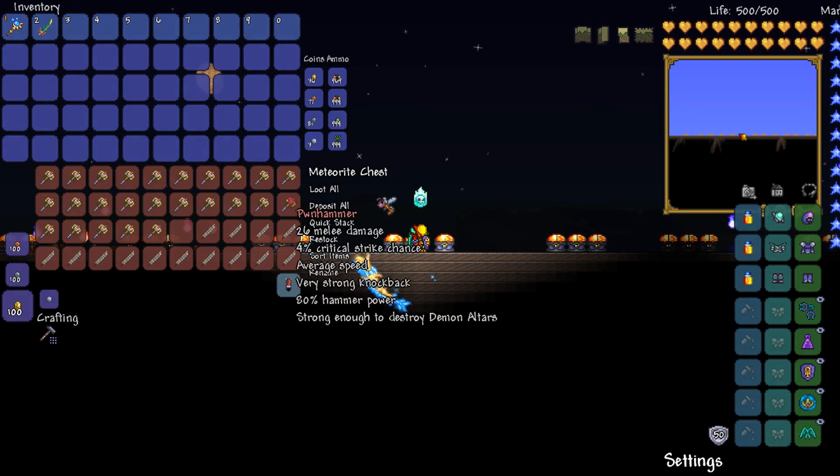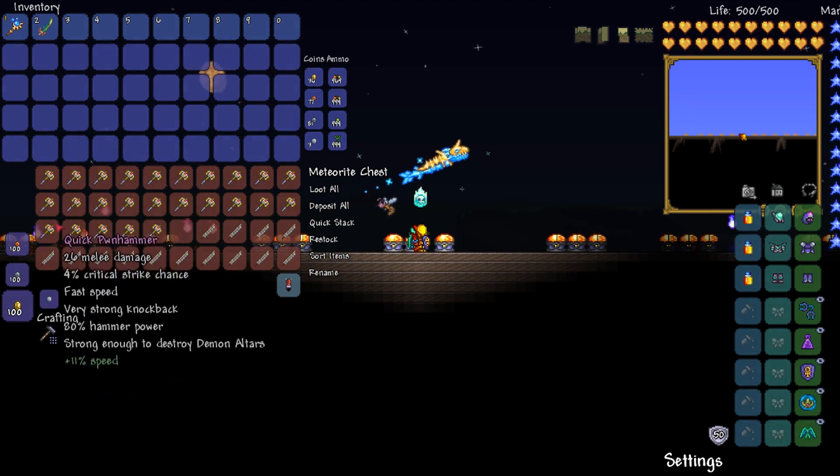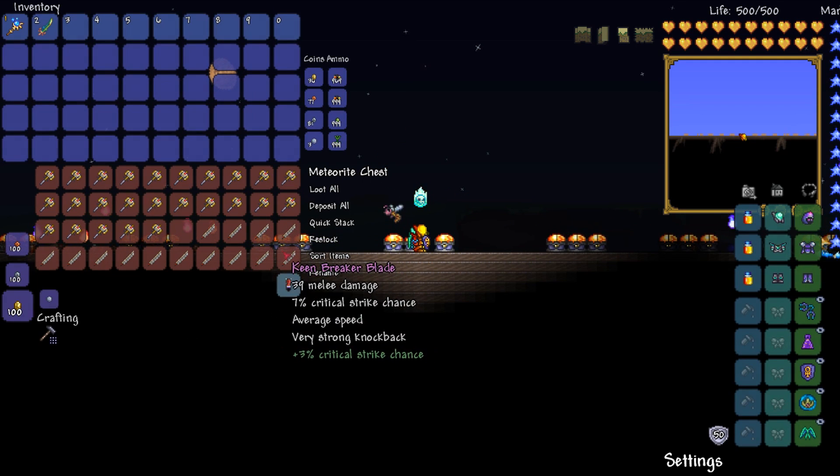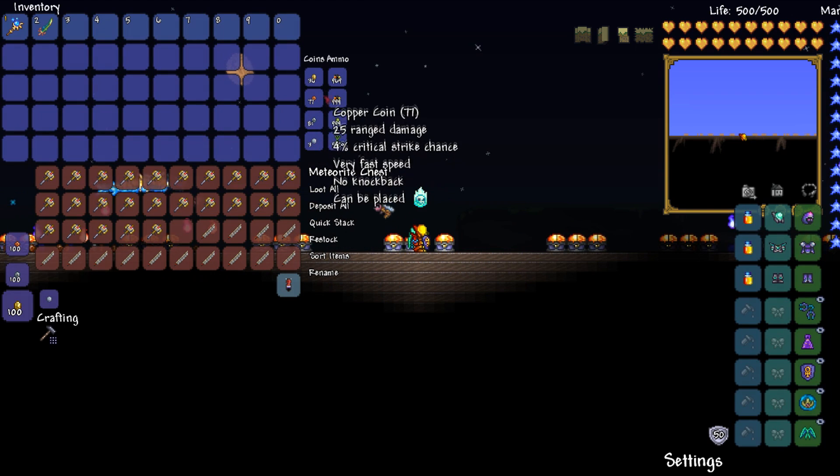Then we've got 25 Pwnhammers that are a 100% drop. These do range in what you get — we've got Godly as our highest. And then we've got 14 Breaker Blades. That's a nice selection of things. Along with that we've got 3 Platinum and 36 Gold.